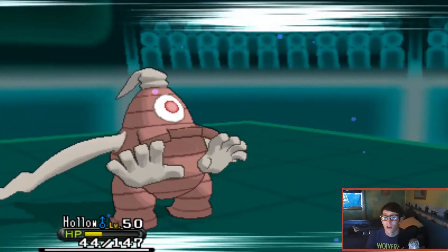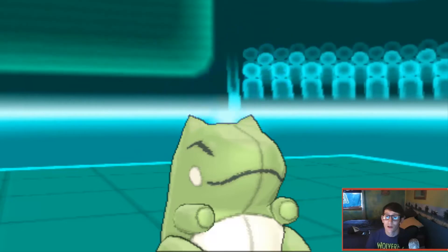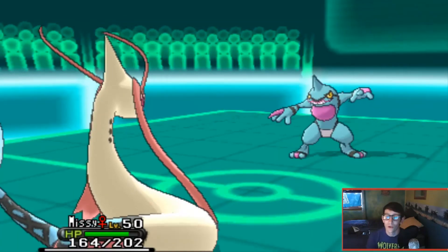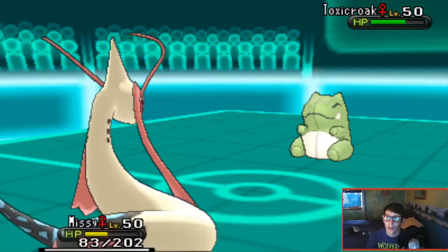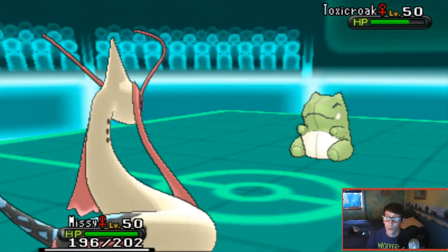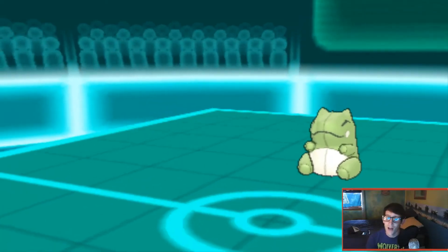I go for Nightshade to try to bring down the Substitute, but instead Toxicroak uses Sucker Punch and I take the hit. Curse damage continues to chip it down. The big concern is that Toxicroak almost always carries Drain Punch with that Substitute set, so I assume it does. I switch in Milotic again - which is dumb - I keep forgetting about Crobat. I think I was trying to stall with Curse but realized Drain Punch would let Toxicroak stall me out instead. That was a poor plan.